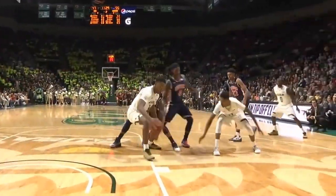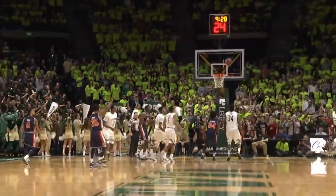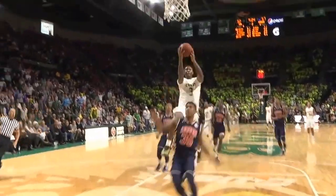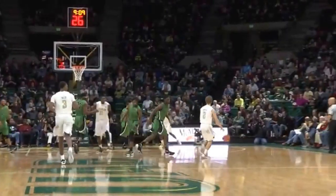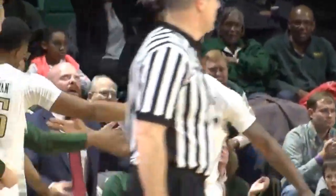Dirk Williams drives the left side, bounces it into Coakley — he'll lay it up and in. Auburn Brown left corner, his three won't go, long rebound, Tyler Madison outlet to Coakley running the floor — finger roll, yes! Middle of the floor, Nick drifts right, up top to Coakley — he'll drive down the lane, scoop it up and in, count it and a foul!